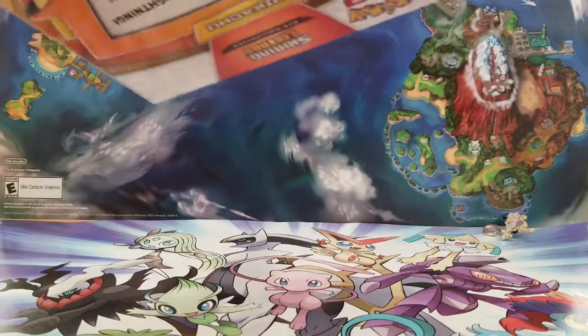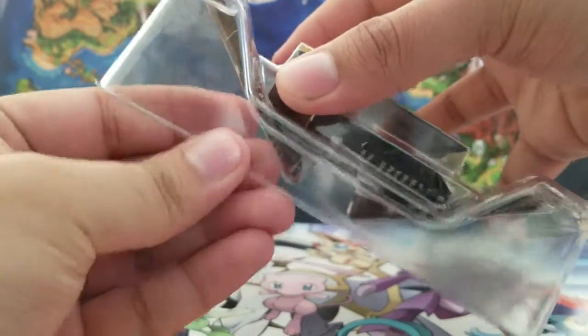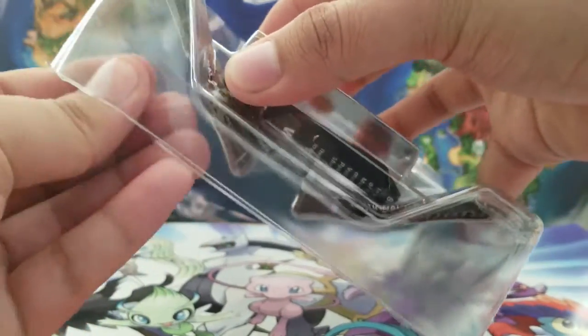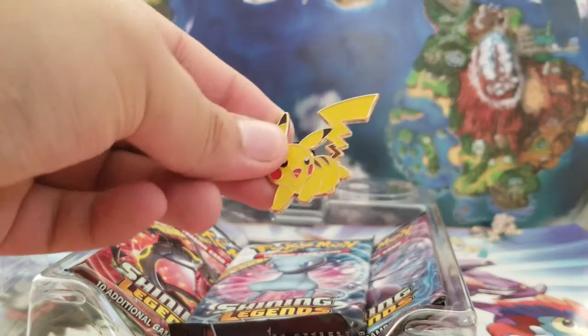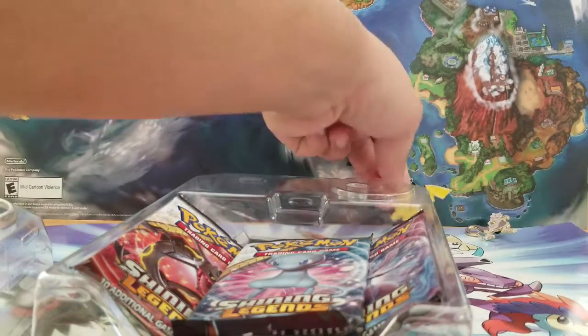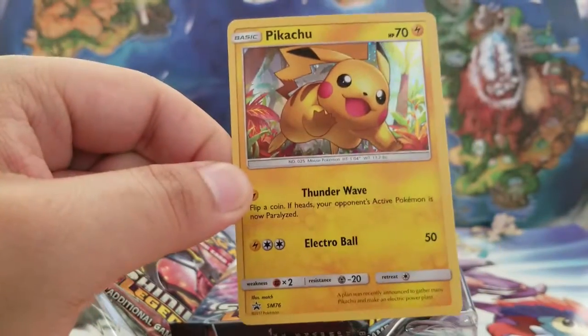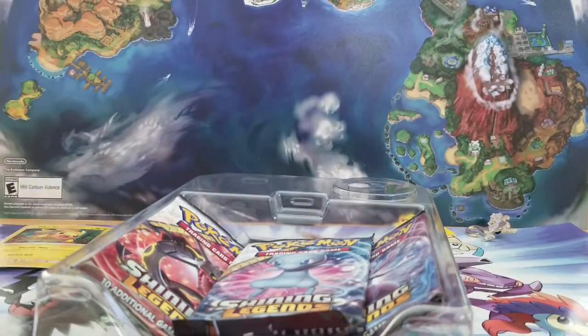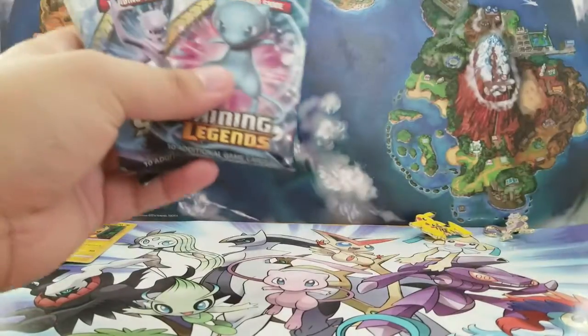I finally got into it. Let's show off the Pikachu pin, which looks very nice — I'll probably keep this myself. Let me pop up the promo card. It's Pikachu promo number 76. I'll leave it off to the side. And we get three Shiny Legend packs — let's get right into it and see what we can pull.